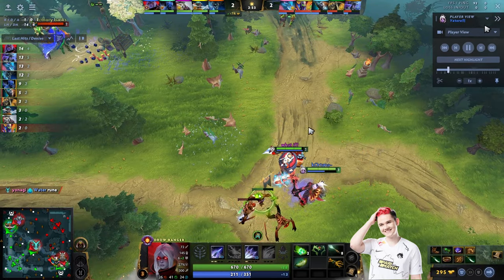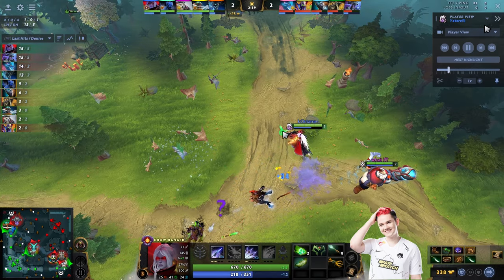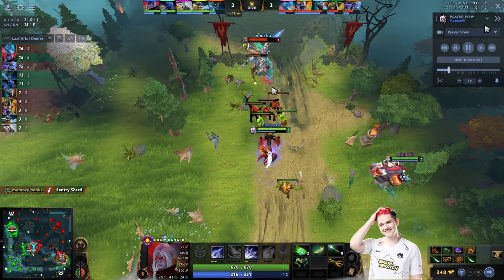The three-minute mark is approaching so Lotus is going to spawn. Rubik decides not to contest here because the lane is too far for him, and Yatharo's team secures the Lotus.